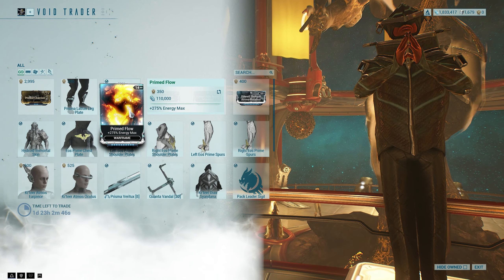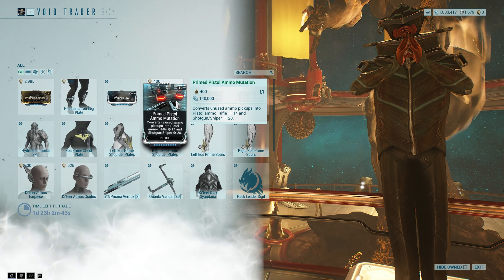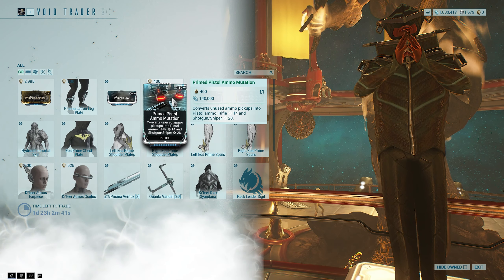Prime Flow — fantastic. Pick up Prime Flow, it's amazing. Prime Pistol ammo mutation — strictly speaking good, but meh.